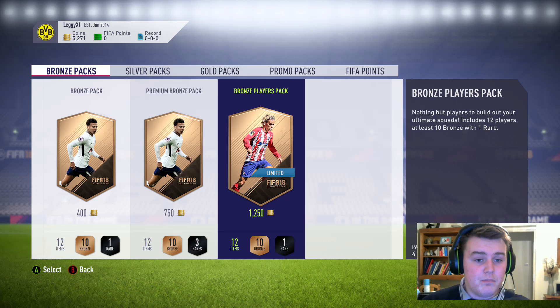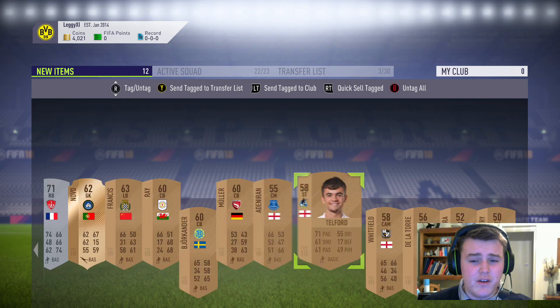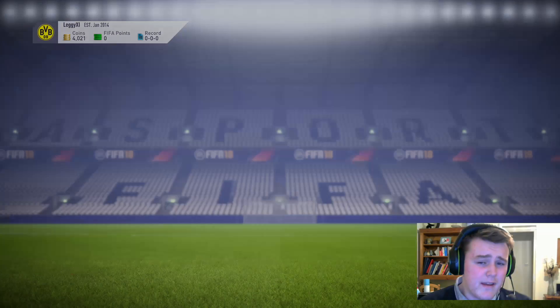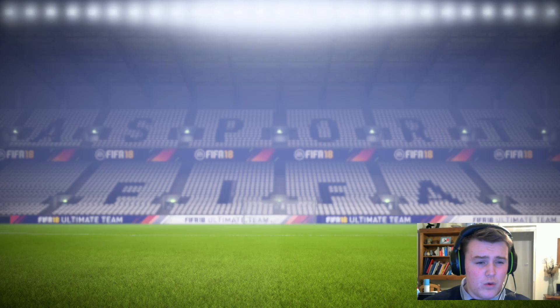What we're starting with: because we had 5k - I mean everybody can get 5k easy just by replaying games - we just did the bronze pack method and sent everybody to our transfer list. Basically what you're looking for is if you go to squad building challenges and go to leagues, the bronze players will sell, and that's how you make profit.